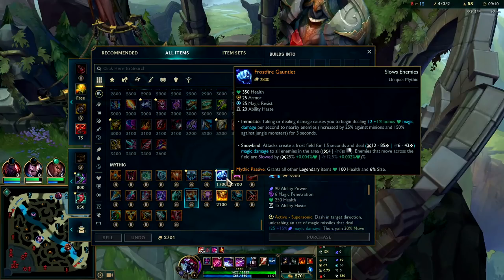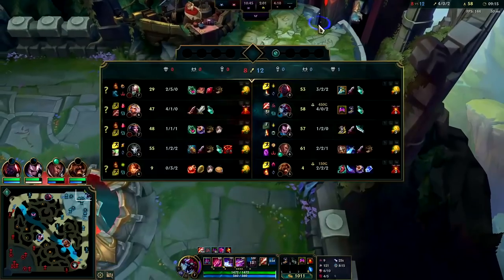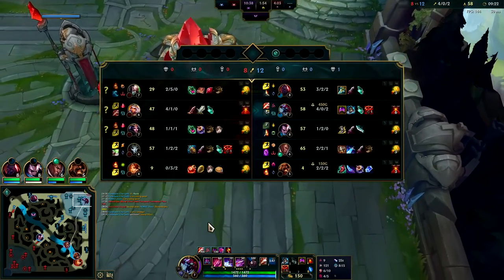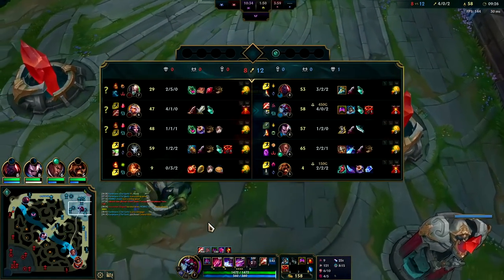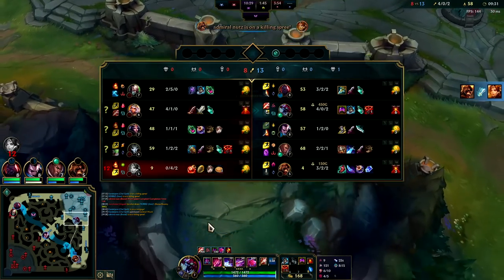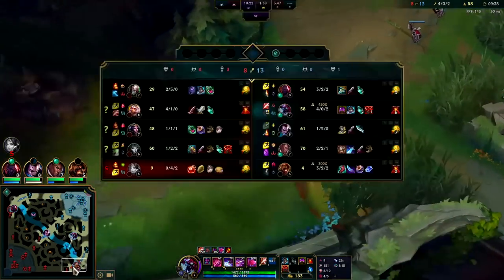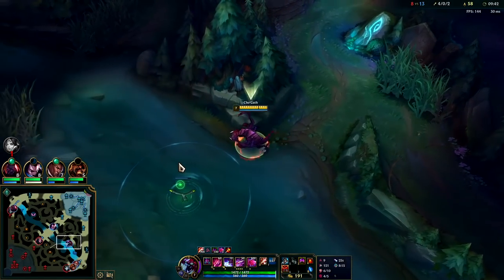Turbo Chemtank would be really good — Frostfire would be really good too. We'll go Chemtank to close distance on these guys. I'm gonna go Merc Treads because they have a lot of CC: Leona has two stuns and a snare, tenacity helps against all of that, plus it helps against Jhin's snare, LeBlanc's snare, and Qiyana's stun. They might have some potential slows depending on what items their champions build.